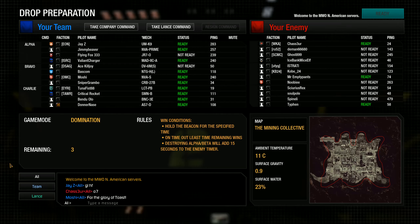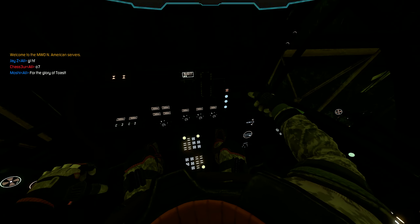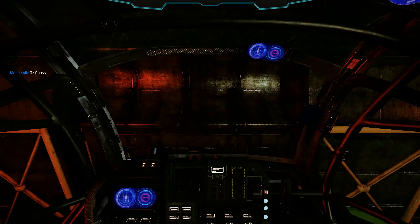Hello everybody and welcome back to the Chariant series with myself, Critical Rocket, for the last of the Summoner videos. Here we are with the Thor Hotel. We all know what H variant means for the clanners — it means heavy lasers.